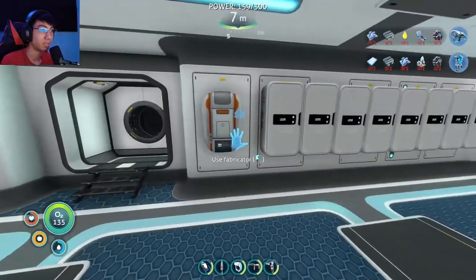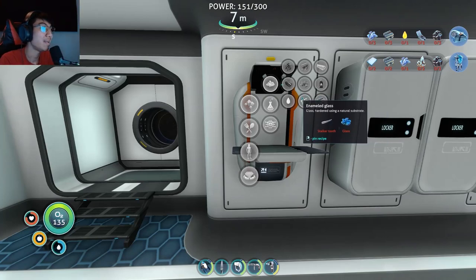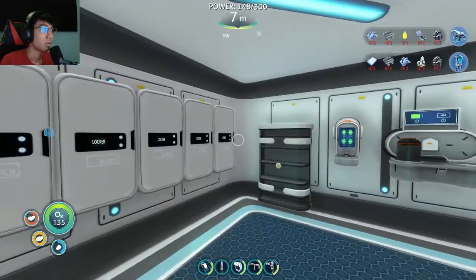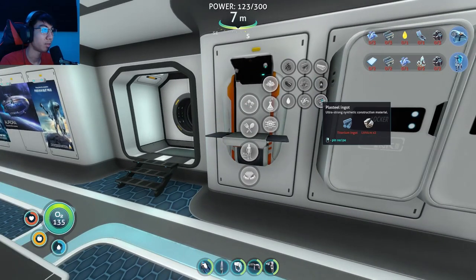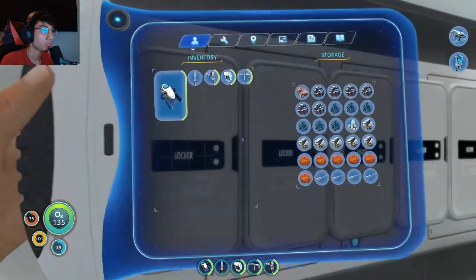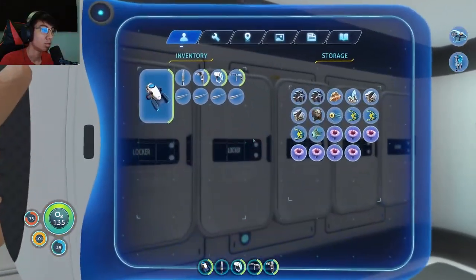It's night time, I don't know if I want to be going out. How do I make enameled glass? I need stalker tooth and glass. And I need lubricant and plasteel ingots — three titanium ingots and six lithium. I don't know if I have all this. I do have stalker teeth though, which is good news.